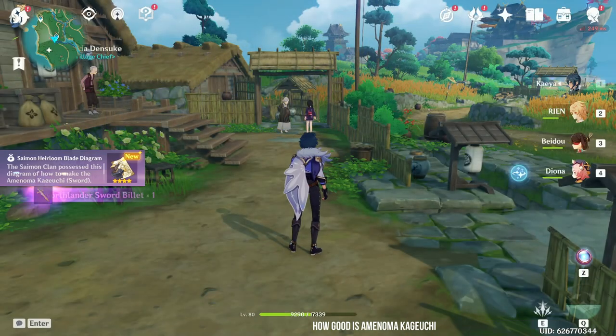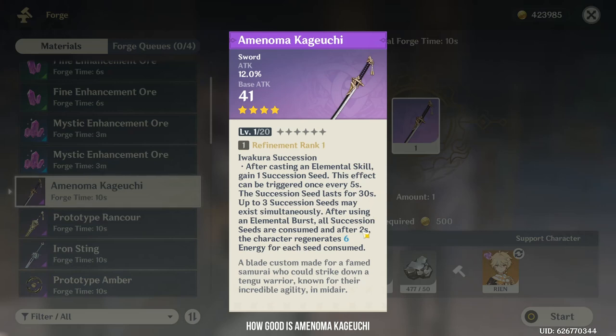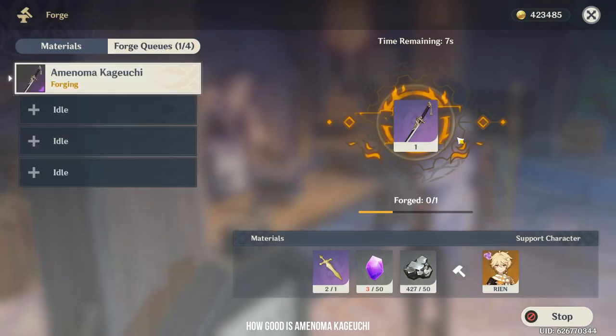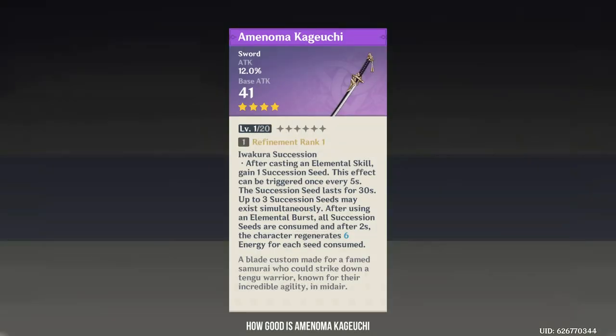I think it's a good sub DPS weapon for characters with low elemental skill cooldown but high energy cost. The two characters that work best with this are Electro Traveler and Jean — both have 80 energy cost. You can also use this weapon with Bennett, only if you don't have any energy recharge. The weapon works by gaining succession seeds every time you use your elemental skill, and these are converted into energy when you activate your burst. Although Xingqiu and Qiqi also have 80 energy, their elemental skill has too long a cooldown to collect sufficient seeds. Note that succession seeds stay on your sub DPS even when you switch characters, and each seed only lasts 30 seconds — important for Electro Traveler since his elemental skill has a cooldown of 13.5 seconds.